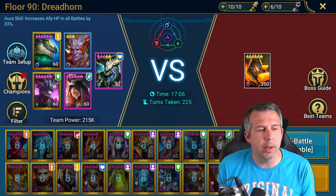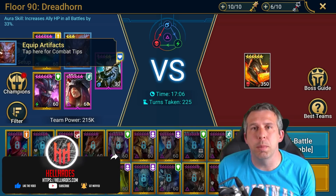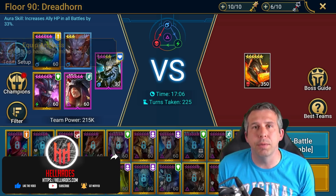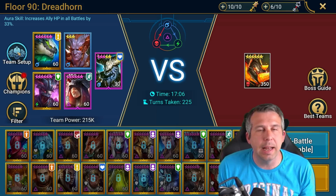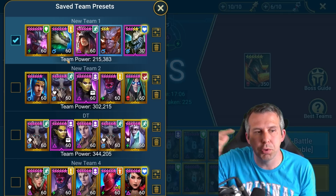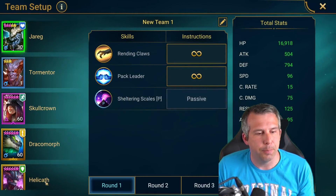I've brought in a little wave clear: Draco into Skull Crown. I tried it with Ethos but Ethos does too much killing — I want Skull Crown to just do a big tickle and let Helicath actually do the killing, so I get those mastery procs going.